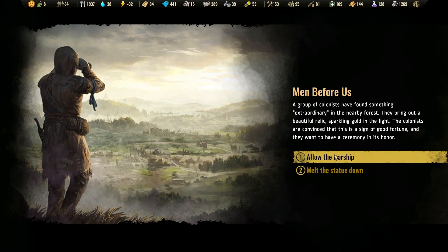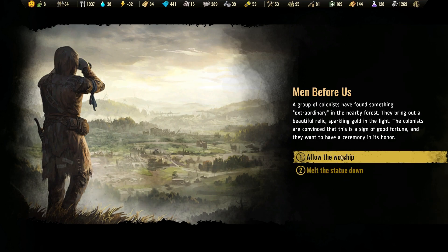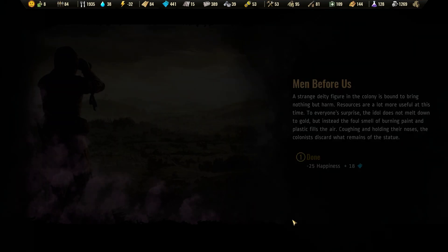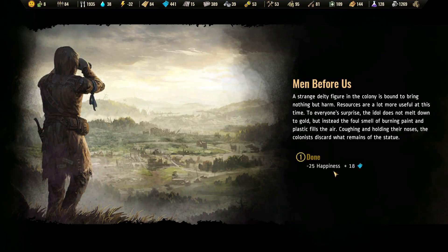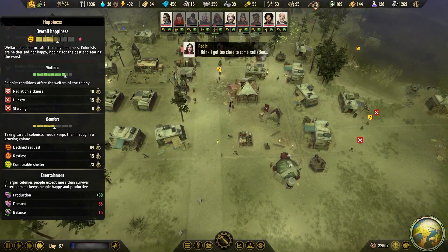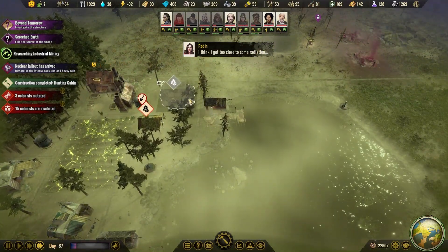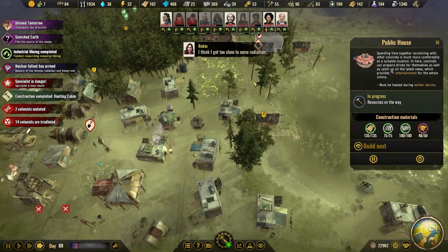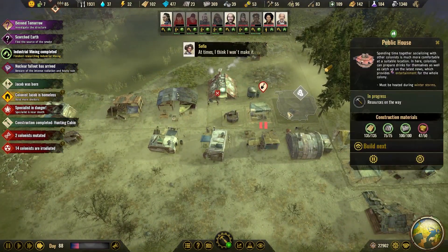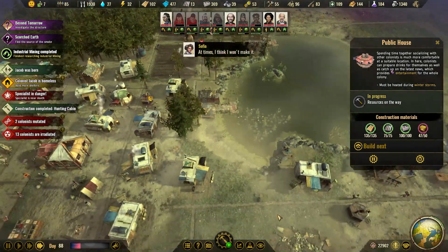I think it's two different things we could do - love the worship and they will like it, or we could melt the statue down and they will like it, but if we love the worship there could be negative happiness. I will melt down the statue. Yeah, minus 25 happiness but we got some plastic out of it. Yeah, we have some entertainment back home very soon so we can build that. Did we build this? No, okay.